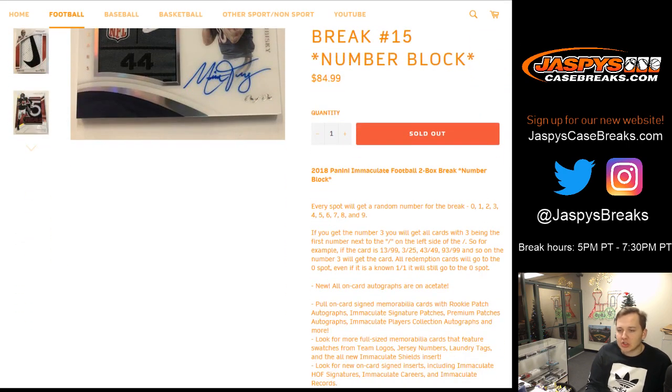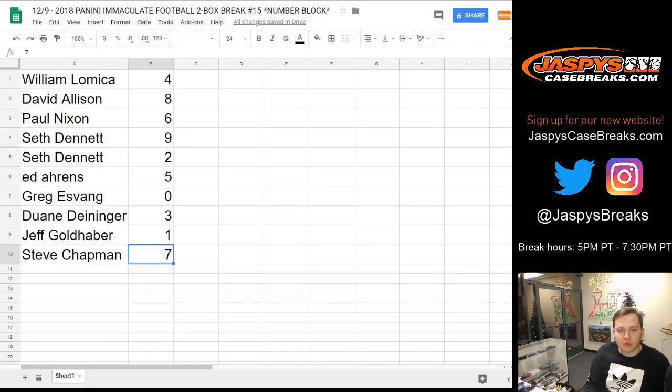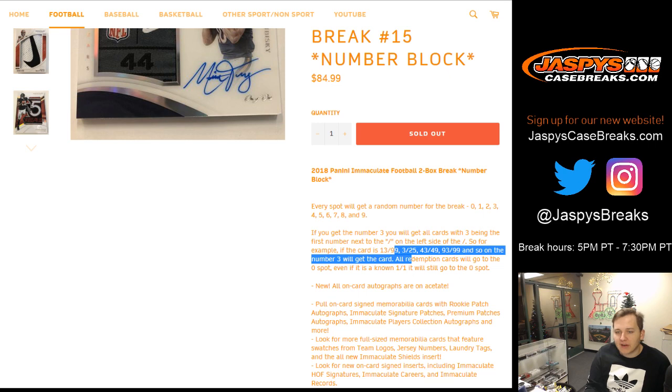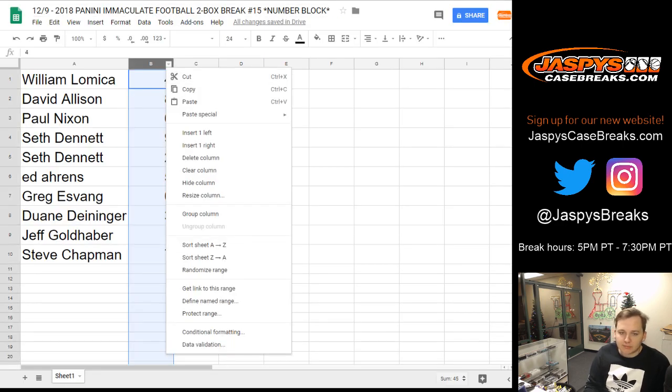So how this works: any redemptions go to that zero spot. And then, for example, if you got three — Duane D has three — so if we hit any threes like 13 out of 99, 3 out of 25, 3 out of 99, 43 out of 99, 43 out of 49, and so forth, that'll go to three. Everyone knows how it works by now.